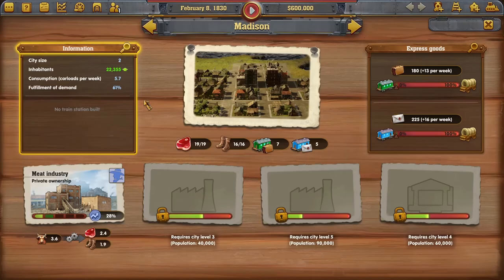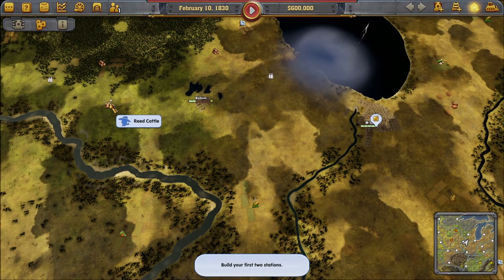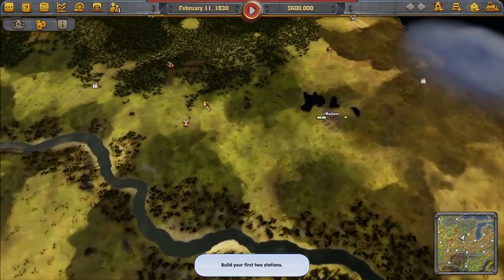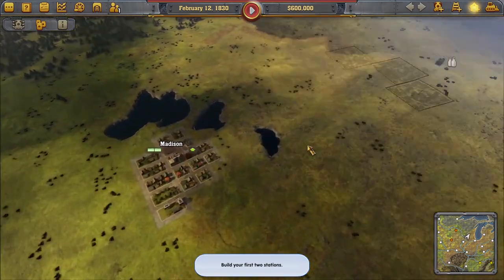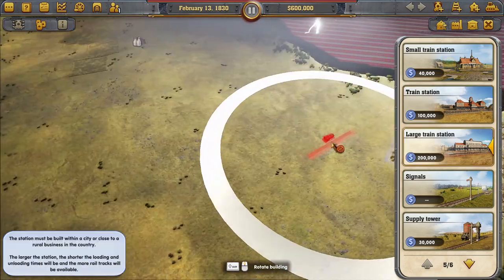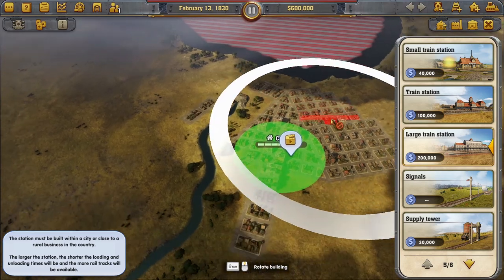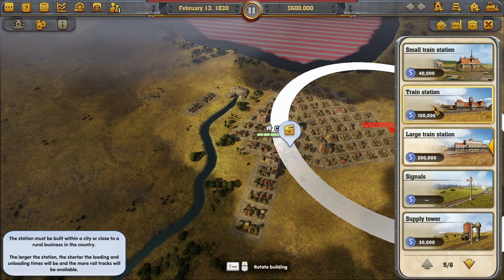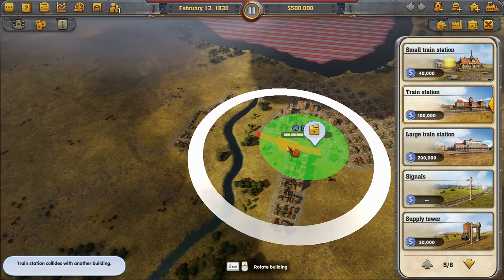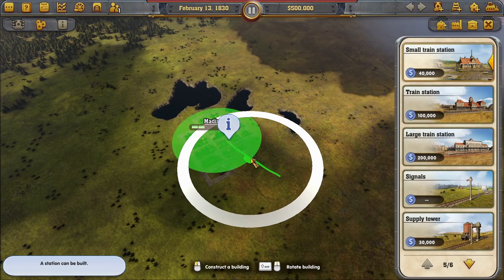Where has some cattle? Madison has cattle — we could connect there. There's also a Reed Cattle farm. We could connect Reed Cattle to Madison, then Madison to Chicago. That sounds like a good plan. Let's connect Chicago to Madison first. We need a station here — a large station is 200,000 which is a lot of money, so we'll go with a simple train station.